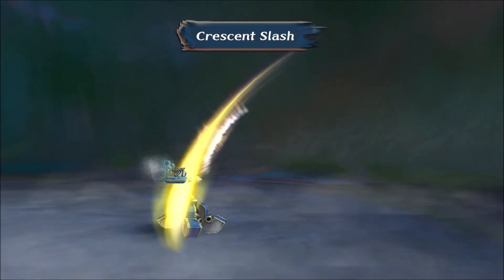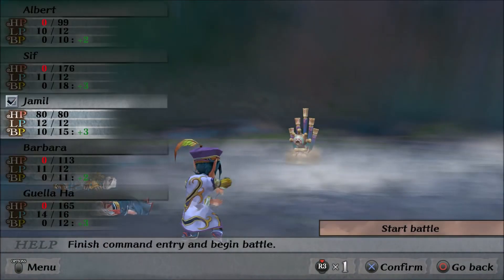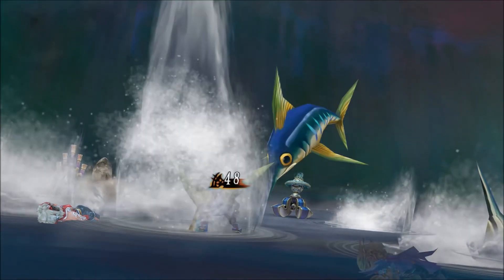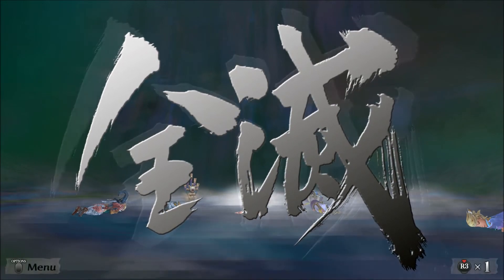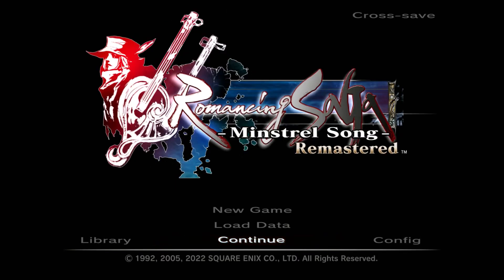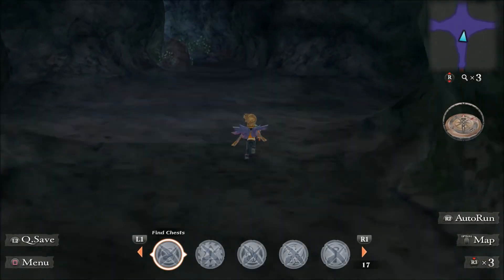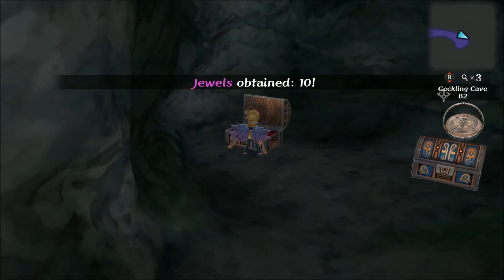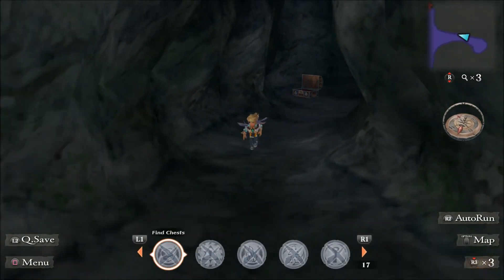I should have saved before opening the chest. Well, I'll leave it in — that's something that happens. Hopefully I don't have to go recruit Gullah Ha again. We're back here again. So don't open the chest on the right unless you have disarmed trap, which we do not have.